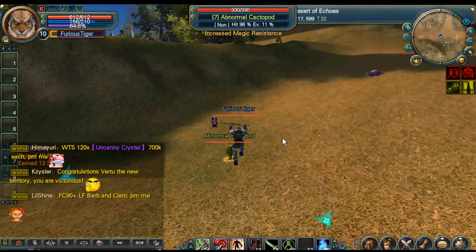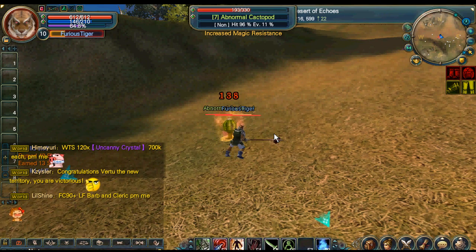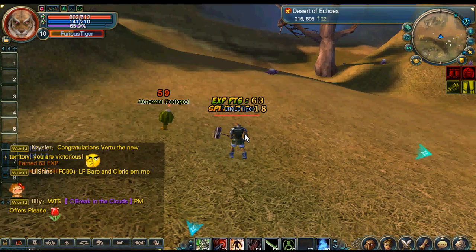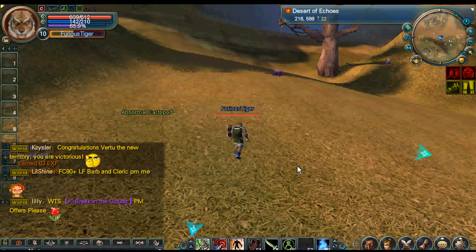My character is fighting at the moment. There's many different things you can do. At the bottom you have your chat box, at the top you have your minimap, top left you have your character stats and whatnot. At the bottom you have your different attack modes and skills.